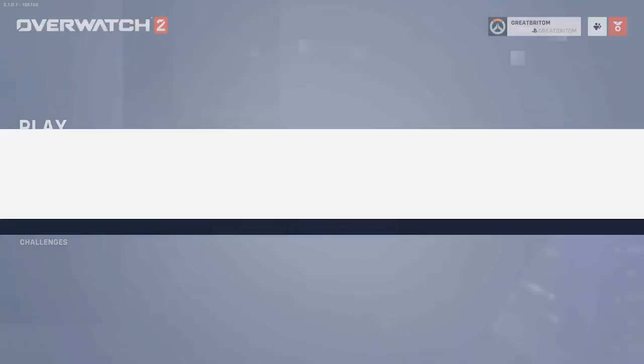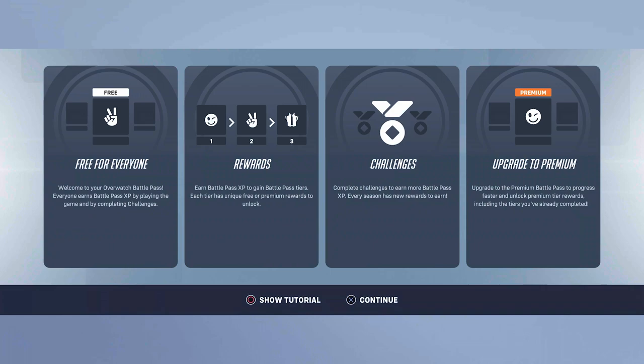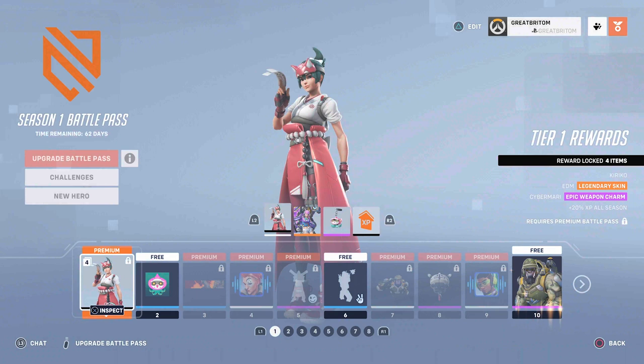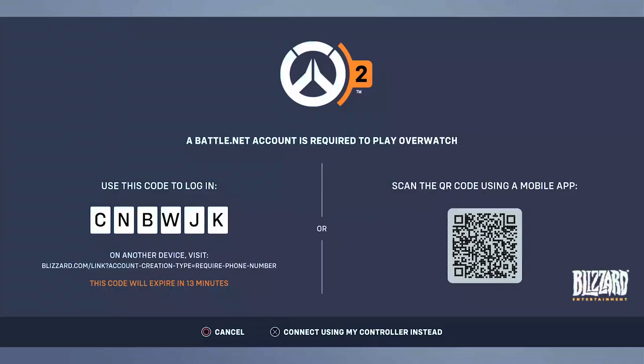After years of fans longing for a way to merge their Overwatch profiles across various consoles, Blizzard is finally adding cross progression. With the addition of this feature, players will gain access to all their in-game cosmetics and statistics regardless of what platform they're playing on. Looking to transfer your Overwatch skins to Overwatch 2? The process is pretty simple. First, you're going to need to log in to whatever console you were playing Overwatch on. Once logged in, you should be immediately prompted to identify, select, and confirm the accounts you wish to merge.